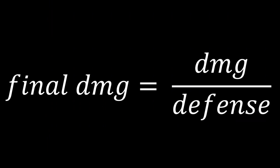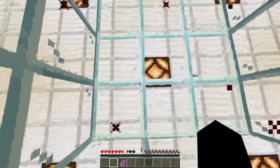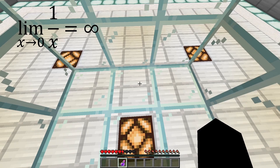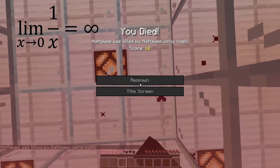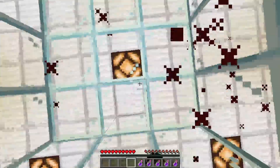Defense is the divisor of the damage taken — for instance, having two defenses halves the damage. Since it's a divisor, as it approaches zero, the damage taken approaches infinity. However, setting this to a negative value makes you completely invincible.